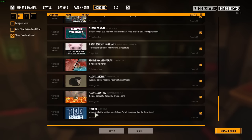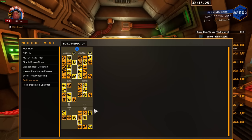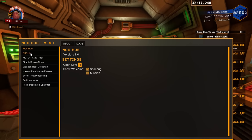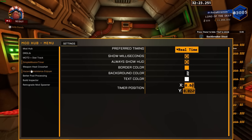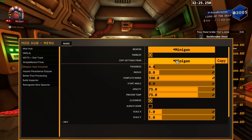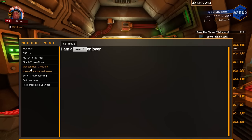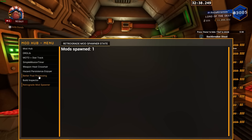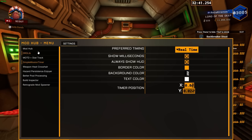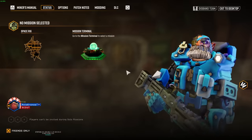And then we have Mod Hub, which I guess just got an update. This is like a more potent version of DRGLib — press H and any mod that has controls, like Message of the Day Stat Track, Simple Mission Timer, or Weapon Heat Crosshair, you can access them all here. I didn't realize Weapon Heat Crosshair had so many options — I was using default settings because I didn't know there were any settings. Anything you actually want to look at, you just go in here. Mod Hub — it's great, it does everything.